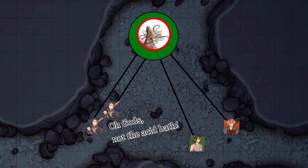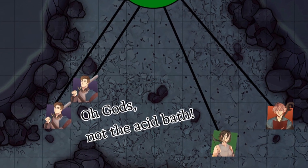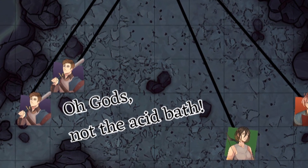For an added challenge, you can always position your Roper on the ceiling above a hazard, such as acid. This way, when players are reeled in towards the Roper, they'll get dragged through the danger, softening them up right before they're attacked.